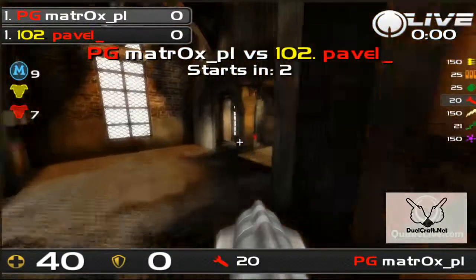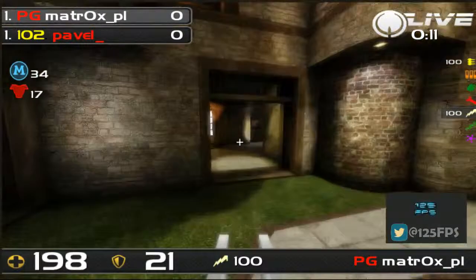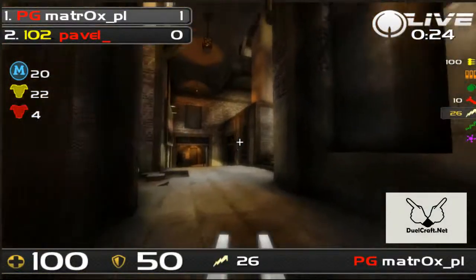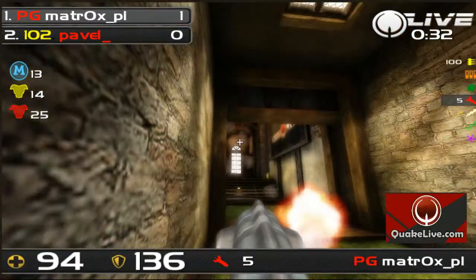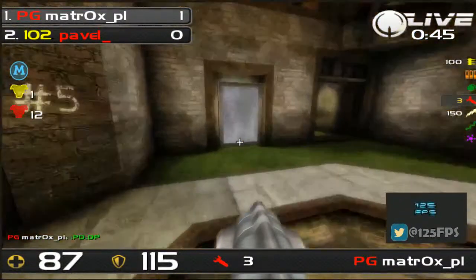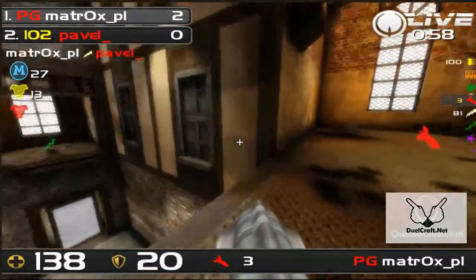Start off with Matrox. Matrox spawning at the mega health, gets some stat energy, the green armor is going to drop — gets Mega and needs to be careful not to get railed here. That turned out pretty well for Matrox. I think Pavel should have just waited at the low corner corridor between RA and YA and tried to hit a rail on Matrox, because it's a pretty common start for the map. He takes a lot of rocket damage picking up that red — that's pretty bad for Pavel. I wonder why Matrox didn't try to hit a rail angle there. He doesn't have a rail yet. Oh yeah, that makes sense. Matrox didn't go for a rail yet — well, now he is.